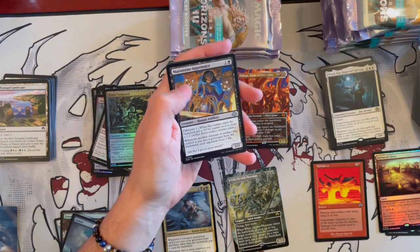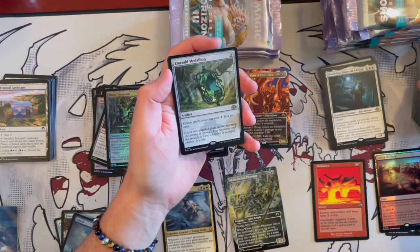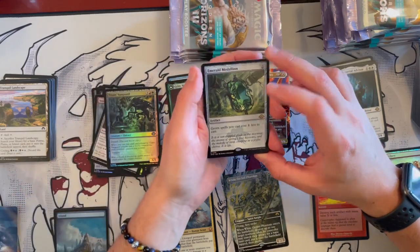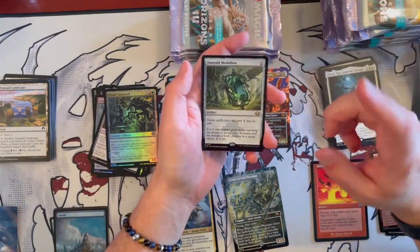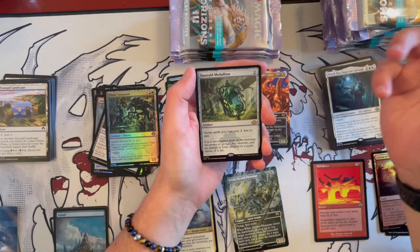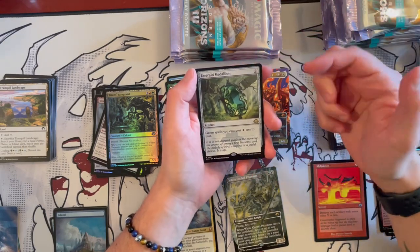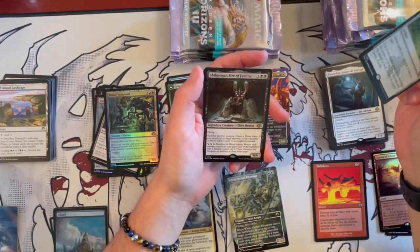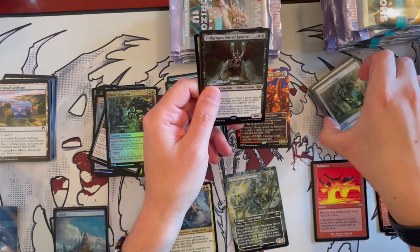Okay, they have Tamyun. Then we have Marinette's Apprentice. And then — okay I'll take that. They reprinted the Medallions! This is a Tempest card — Emerald Medallion. They reprinted them also in Commander Masters. This allows green spells you cast to cost 1 generic less. Quite a useful little thing. I'm going to put this here — very, very nice card.